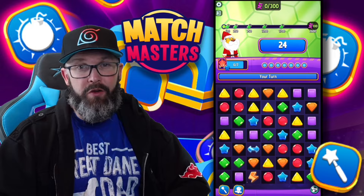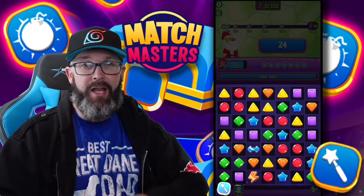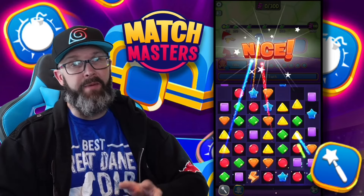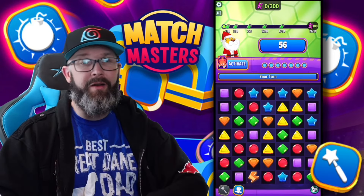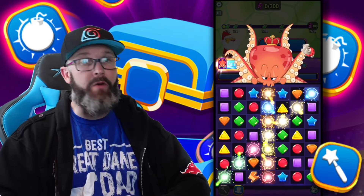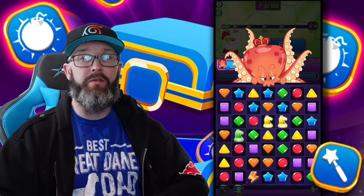Mini Wand is one that I actually need to use more. Selecting a color tile on the board will eliminate all the other tiles of that color. Keep in mind though that the new pieces that fall down, even if they are that color, those ones will not be eliminated. Either way, this is a great way to stir up some of those four-in-a-row matches.